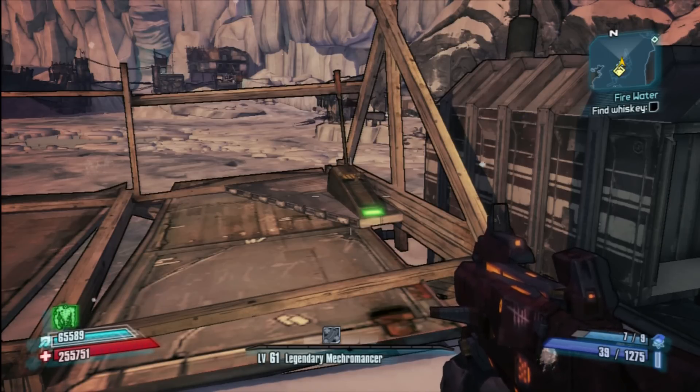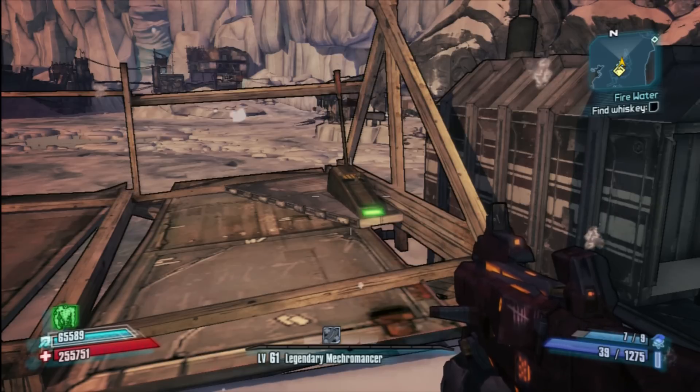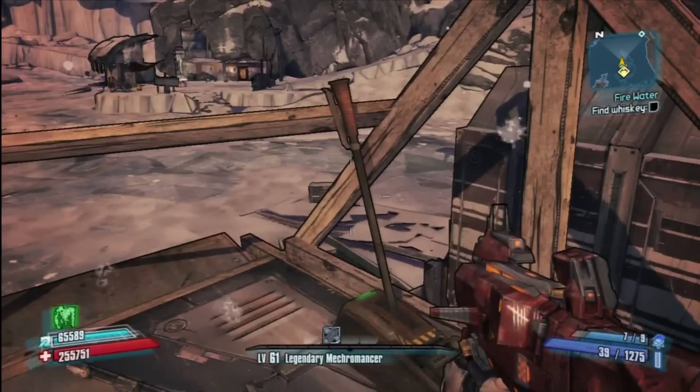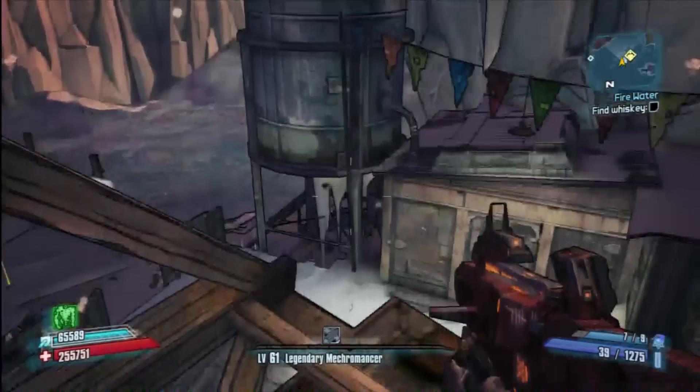On the map I showed you where it was. It comes from a mission you get right at the beginning called Shielded Favors. What you do is you pull this lift down, get on the lift, and go up to the top.